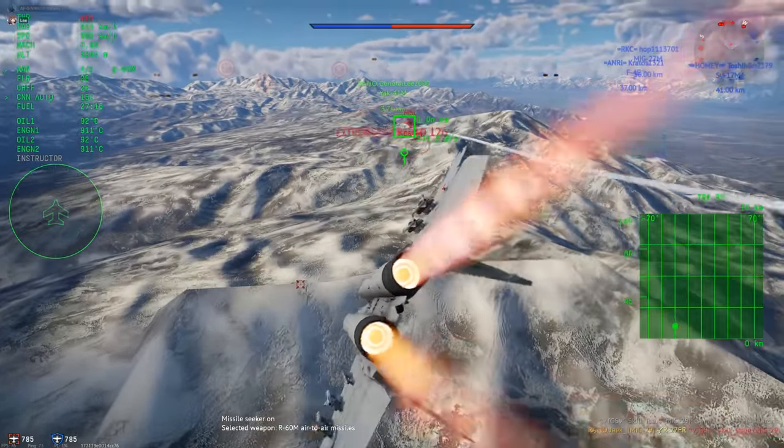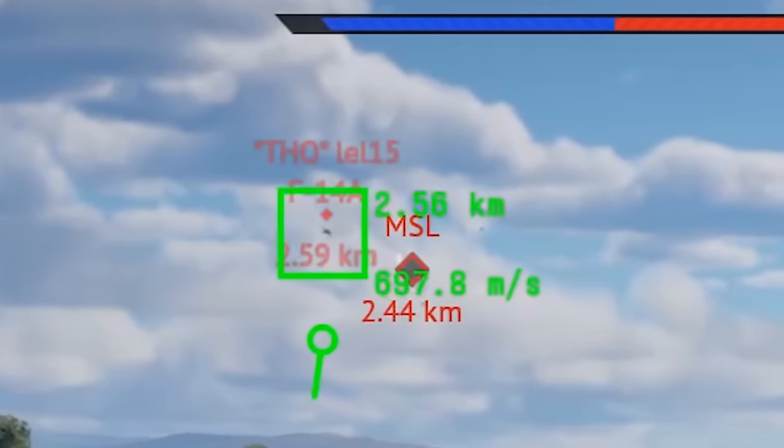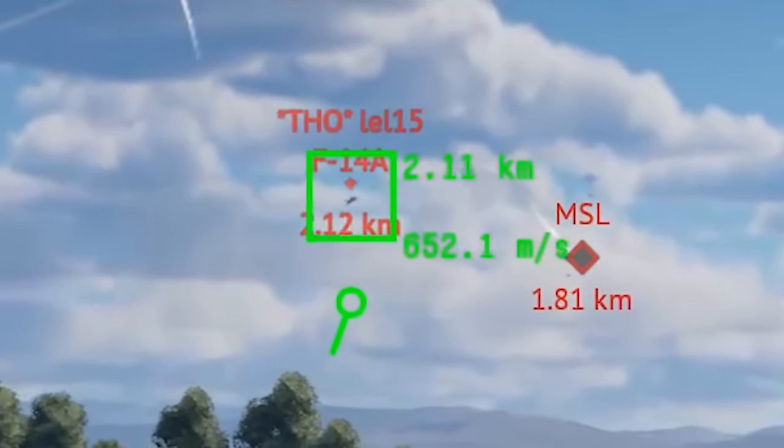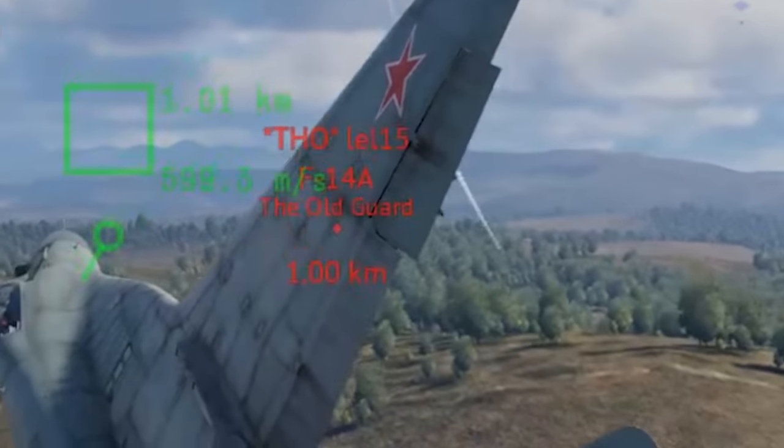If you want to jump into some lobbies and get some easy kills, this is the missile to do it with. It's possible to evade the ER with a well-timed high-G roll, but this is tricky to pull off, and the best way to evade it is the same as any other SARH missile — just hug the ground and it won't hit.